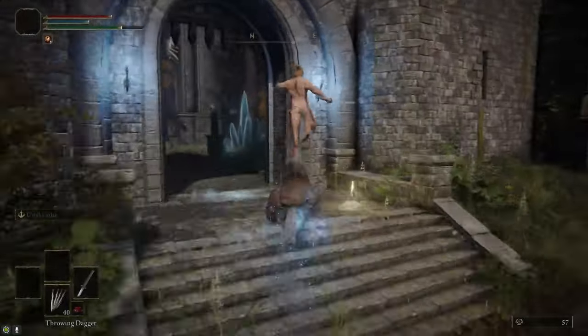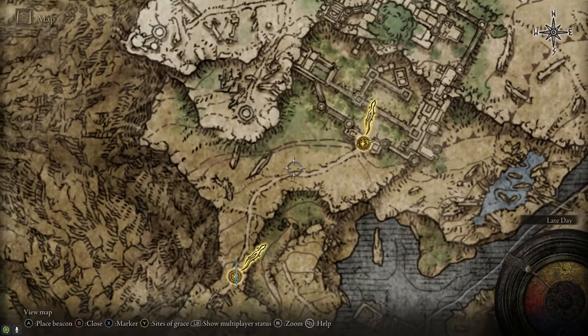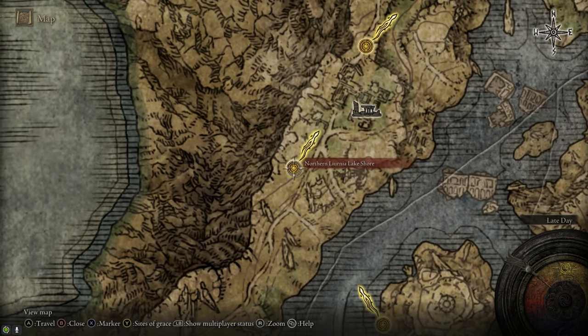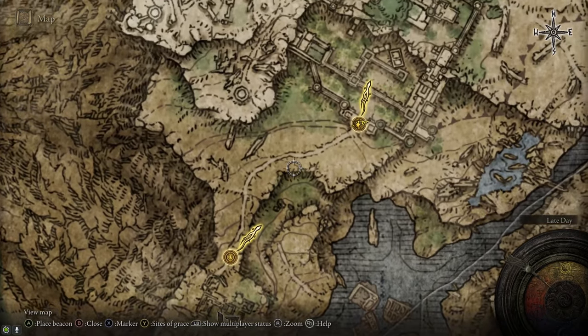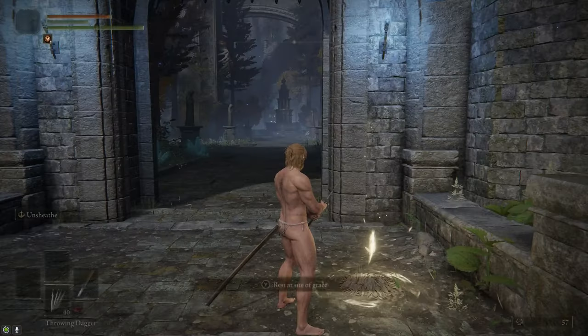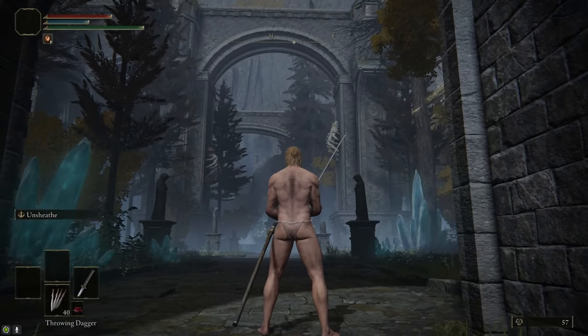The road is guarded by magic arrows that rain down from the sky. They don't do that much damage and they're super easy to dodge — they missed me the entire time. So you shouldn't have too much trouble getting past those. We're going to go back to the Road to the Manor Site of Grace and talk to Iji in a little bit, but first we're going through Caria Manor.